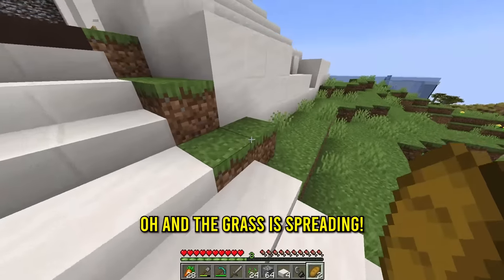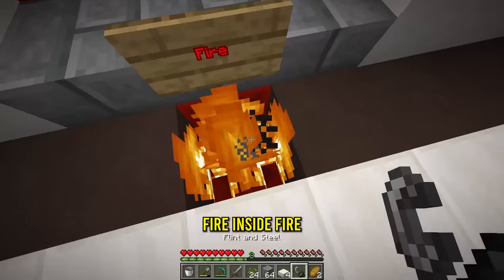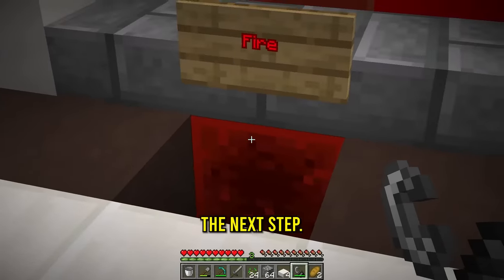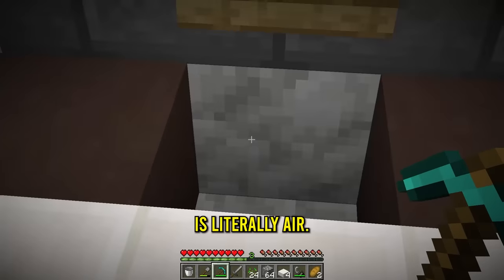Now let's head back to the top. Oh, and the grass is spreading, yo. So when the grass hits here, we got earth done. And the best part is now we got water inside water, fire inside fire. But maybe we need netherrack right there. That might be the next step. But before we do anything else, let's get air. I can't believe it was just mining one obsidian. But now air is literally air.